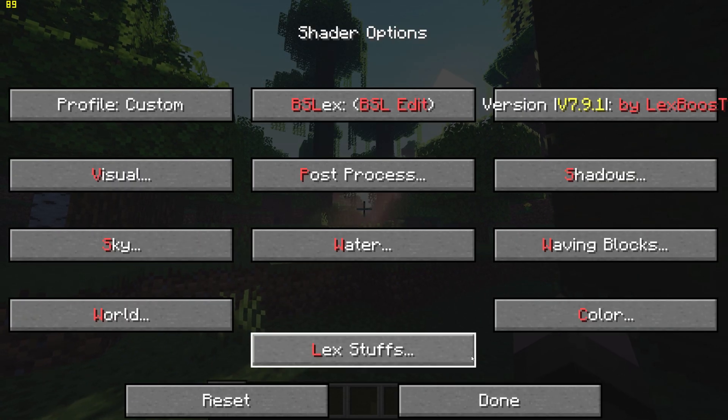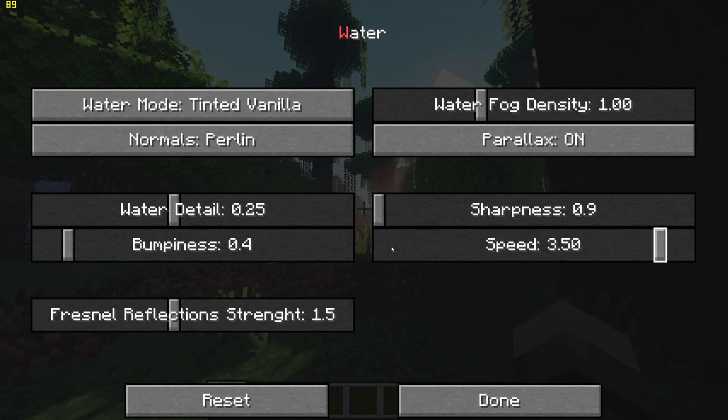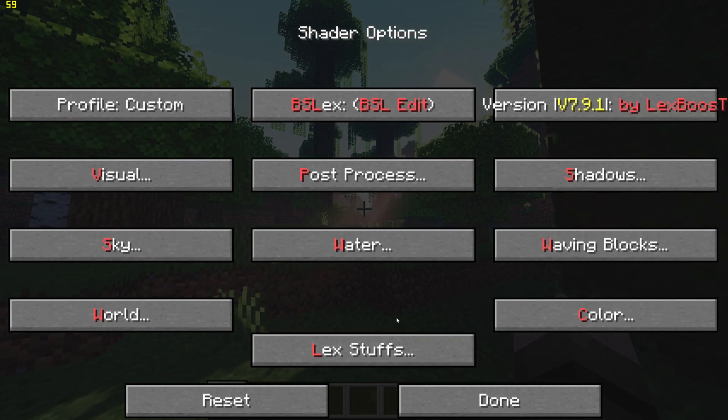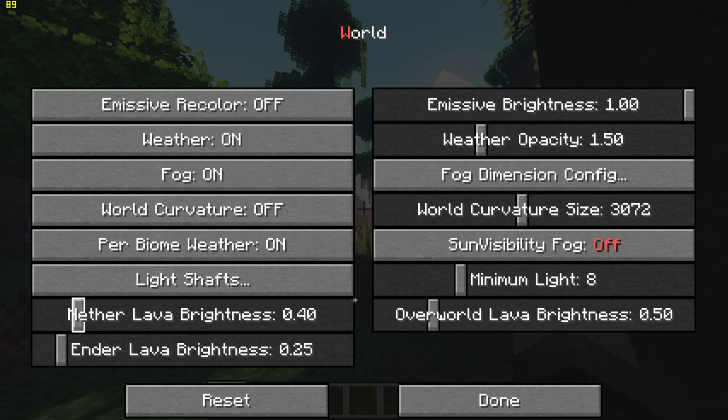Go back again and go to World Settings, and turn off Water Parallax. Then go to World and turn off Light Shafts.